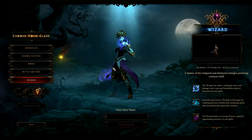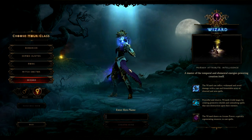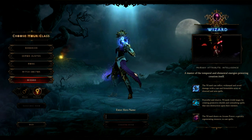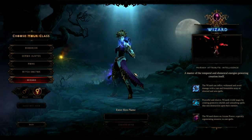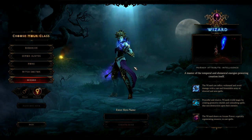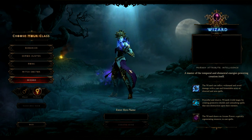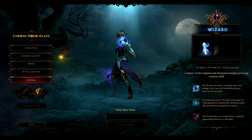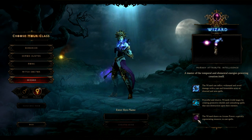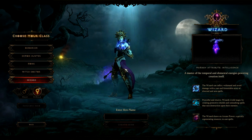And last up here is the Wizard. We see the female Wizard right now. Intelligence is their primary attribute. Master of the temporal and elemental energies powering creation itself, the Wizard can inflict, withstand, and avoid damage with a vast and formidable array of directed and area spells. Powerful and elusive, Wizards wield magic by creating protective shields and unleashing spells that rain destruction upon their enemies. The Wizard draws on arcane power — this purple here — a quickly regenerating resource to cast spells.